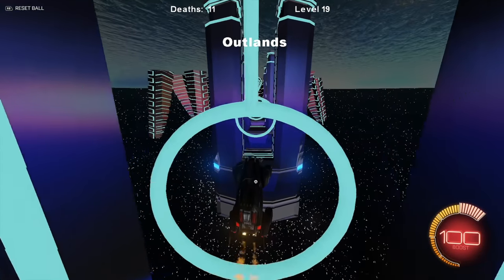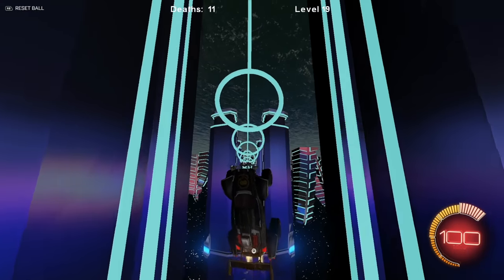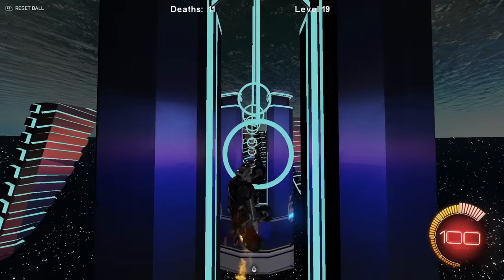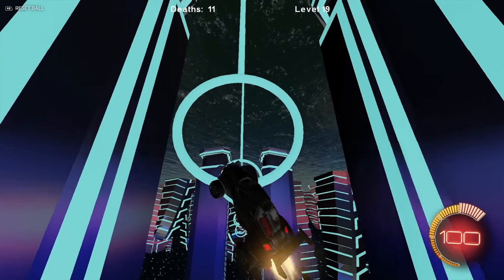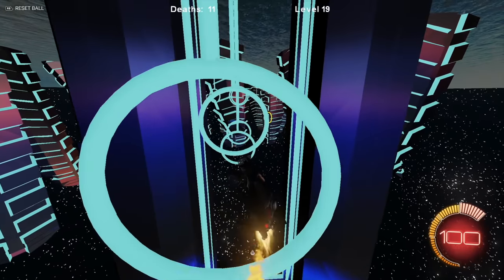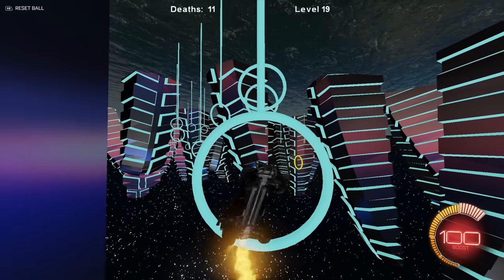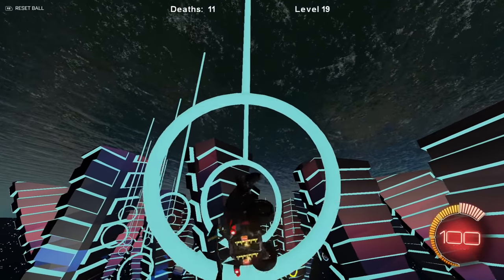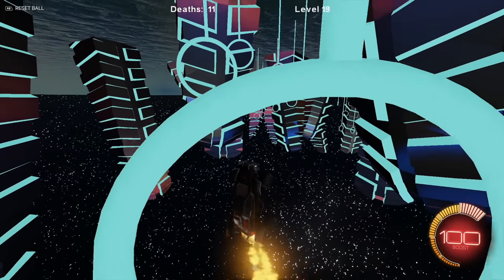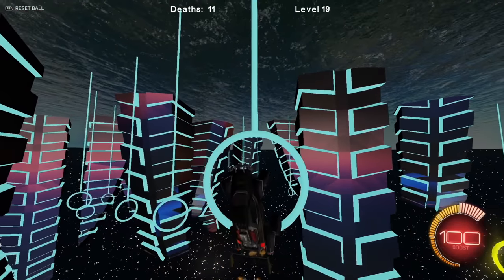'Outlands' — this looks like it might be the end; we're going through a straight path. Cool ending though, I really like this — as long as it is the ending, please! Super cool buildings out here — you know, they're falling into the sky. I see the yellow ring! Let's go — we have to go through all these buildings and then call it a day. This is such a long level.